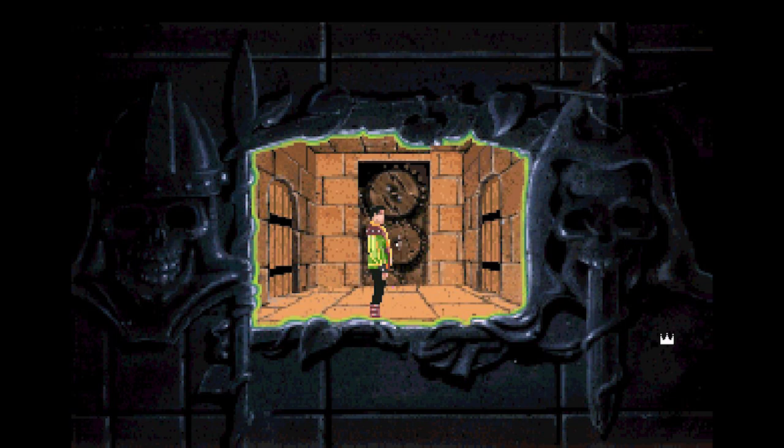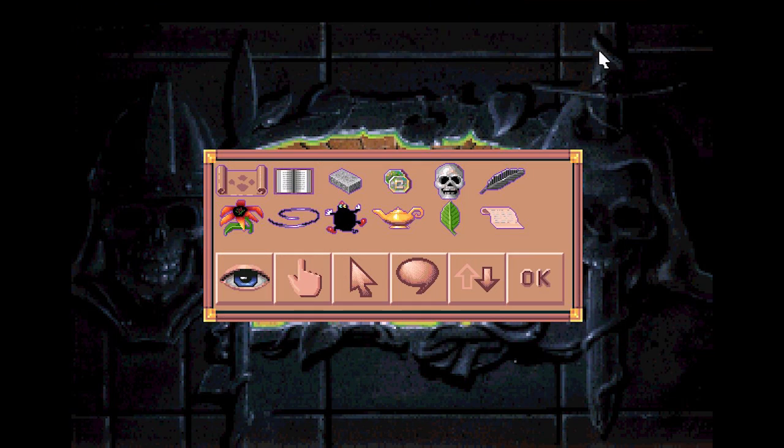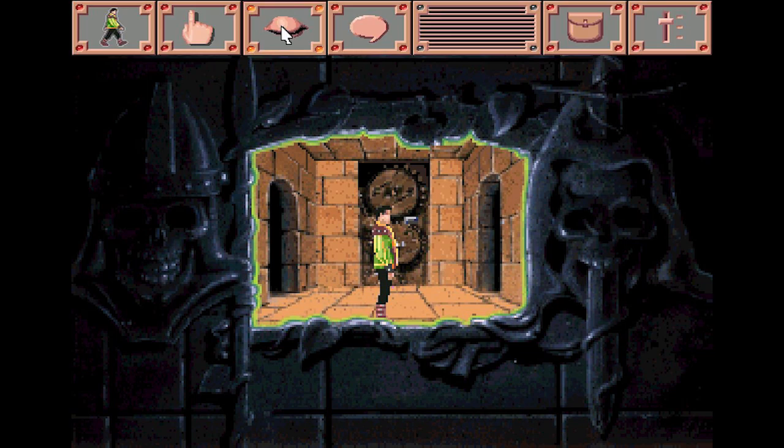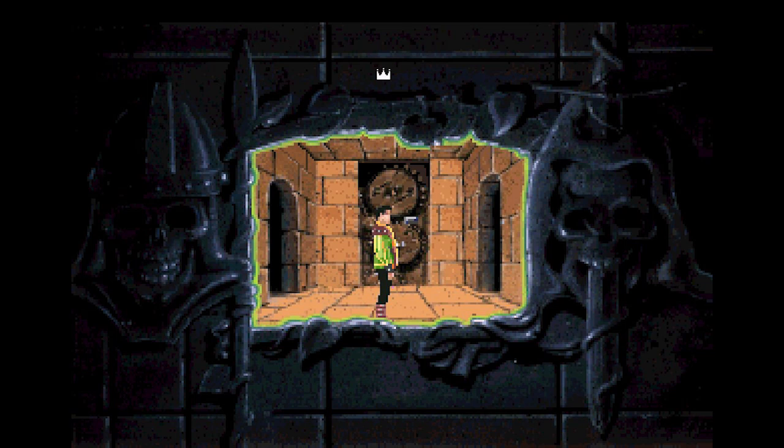It's a trap — the doors have sealed Alexander inside and the ceiling is coming down. In a desperate move, Alexander throws a brick into the grinding gears. The brick is caught between two cogs; the gears shriek and shudder, the mechanism grinds to a halt, and the ceiling is stuck. The trap is sprung. Phew, barely made it. Alexander is standing in a trap room with a crushing ceiling; the mechanism has been stopped and the trap room now stands open.